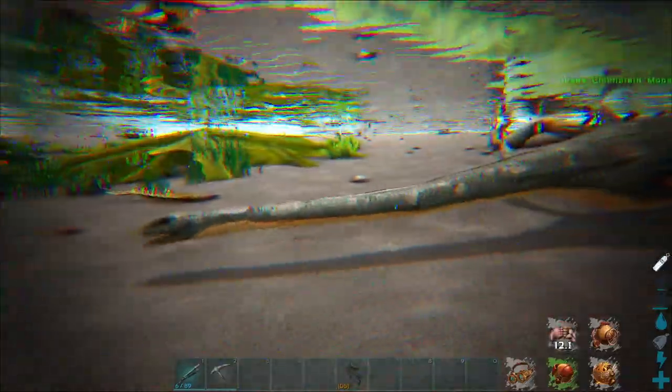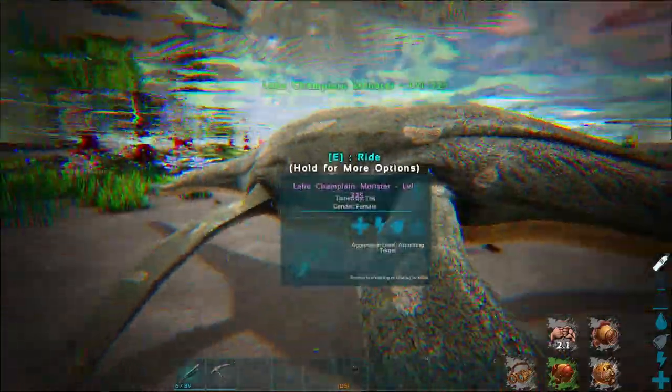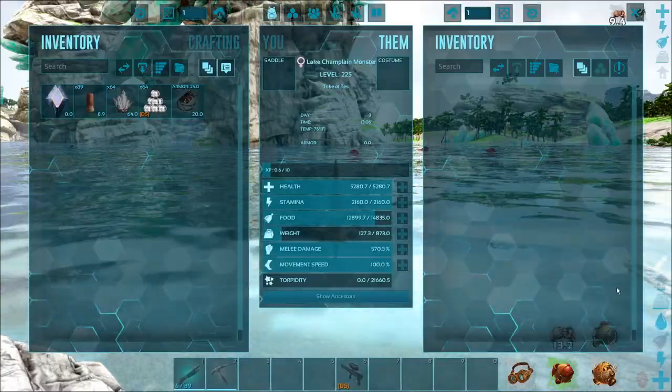It's a pretty popular cryptid, and it's another Plesiosaur — relatively small. You're going to find these guys in rivers, lakes, fresh water. The giant lake on Valguero counts as well.